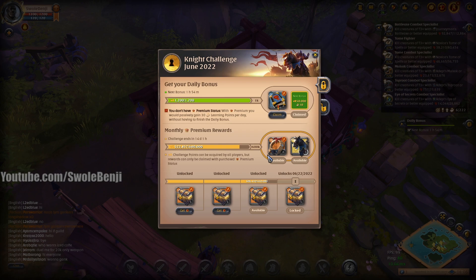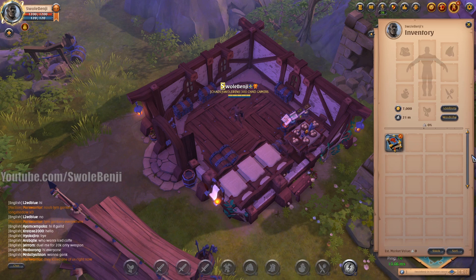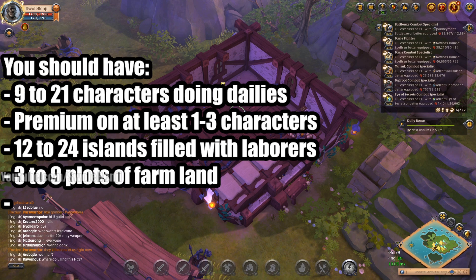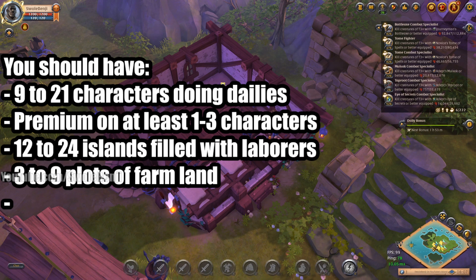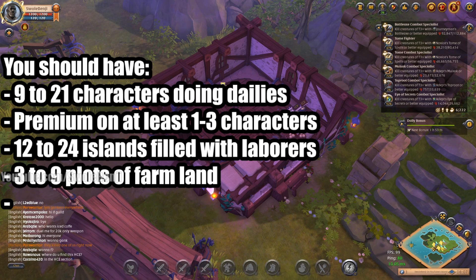If you have premium active you can get this month's mount — the gallant horse, worth 500k, going up to 700k later in the year. Next month is the ghost board, usually worth over a million. If you collect both mount rewards on one premium, you've made a bunch of money. You should also have anywhere from 12 to 24 islands filled with laborers — tier 5 laborers sell from 50,000 to 120,000 silver, and they only cost 1,000 silver to grow.